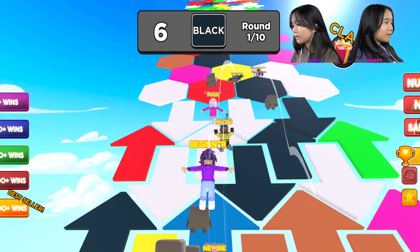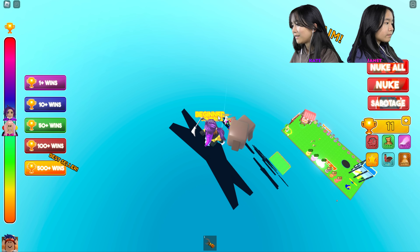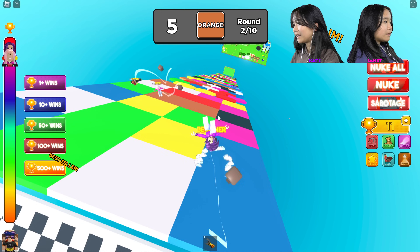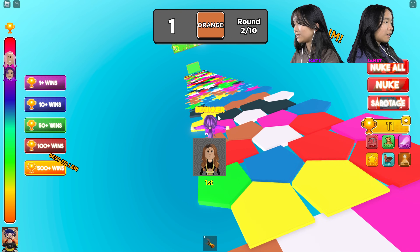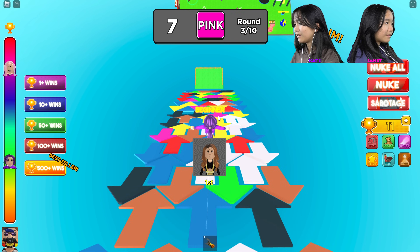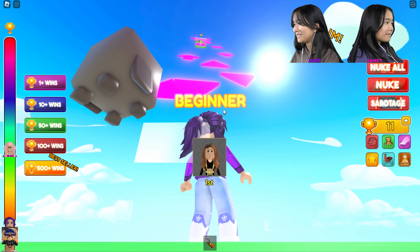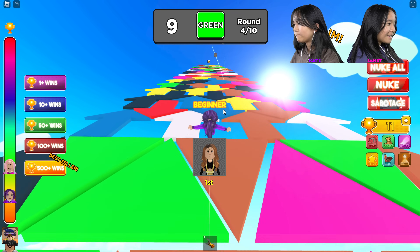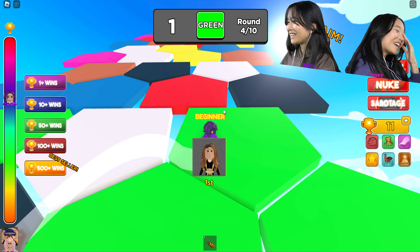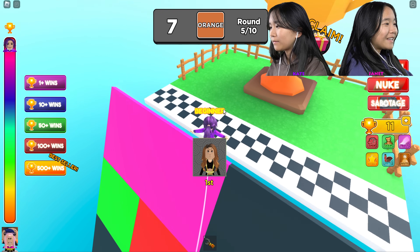I'm getting stuck — doing so bad. Wait, you're still back here too. Black — okay I got black. I made it to the top, now going back down. Orange — going back down is much easier, I can just jump down like this. I made it to the top too — this is so weird! Okay, I made it to the bottom, now I need to go all the way back up. I might die — I died! There's a hole I didn't see. The hole looked blue — but no, I'm gonna win! Yay, I get another point.